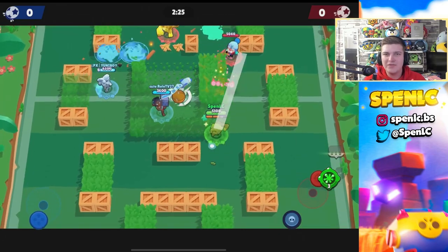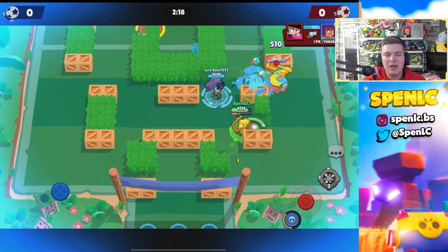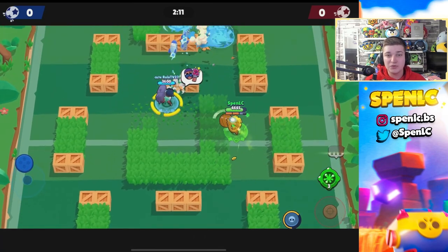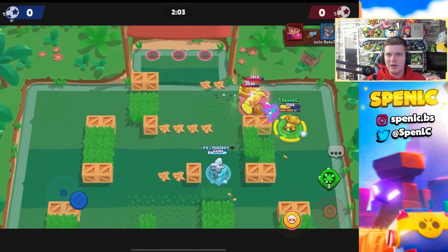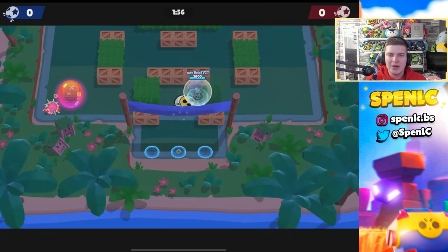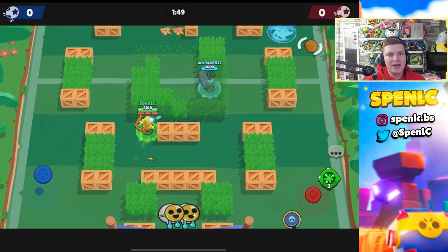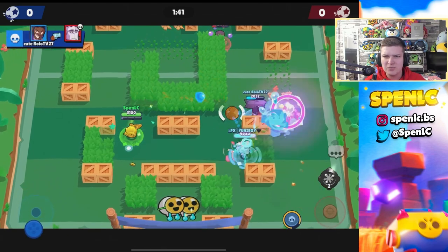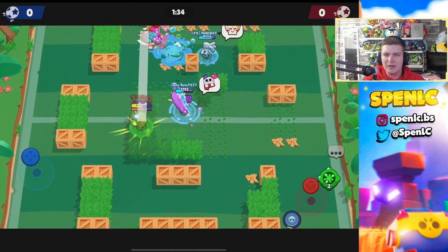Moving into nerfs, starting with Otis — easily the best, if not second best, brawler in the game right now. He was used by far the most at World Finals. You have to be careful nerfing Otis though, because when he was first released he was literally the worst brawler in the game. I think just nerfing his damage a little bit might be enough to bring him to a medium level in the meta. He's a pretty toxic brawler when he's the best in the game due to his super having very little counterplay, so a small damage nerf of about 30 per bullet should make him a more balanced pick.